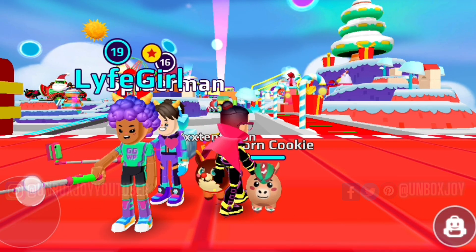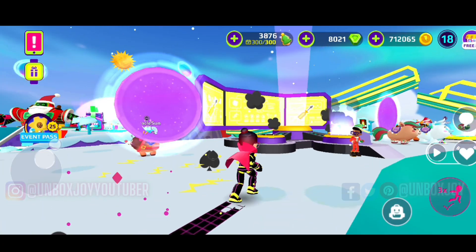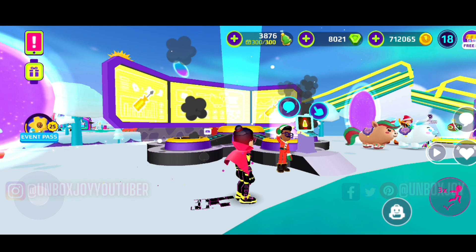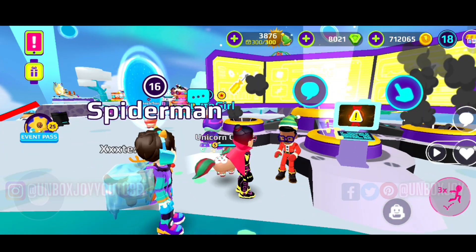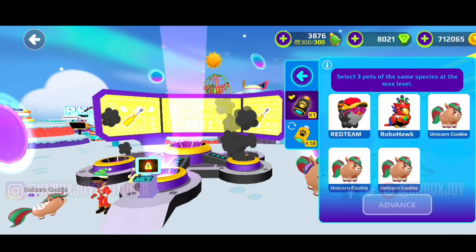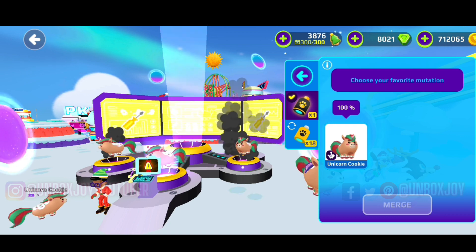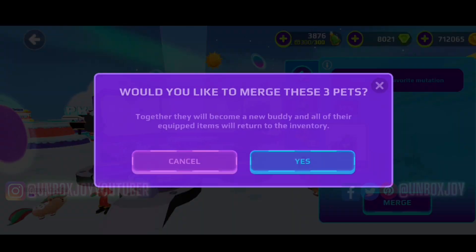You have to get three of them and level them up to max. Like I have got three Cookie Unicorns and I maxed them to the max level — that's how you should do it. Then go to the scientist in the Christmas island and click on the machine, and select super battery or regular battery, it's just your choice.